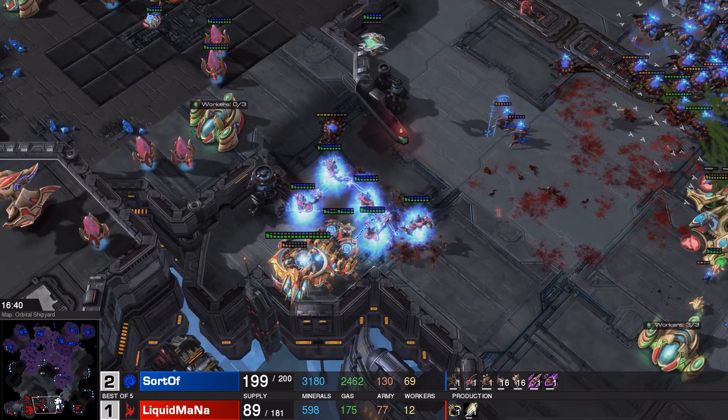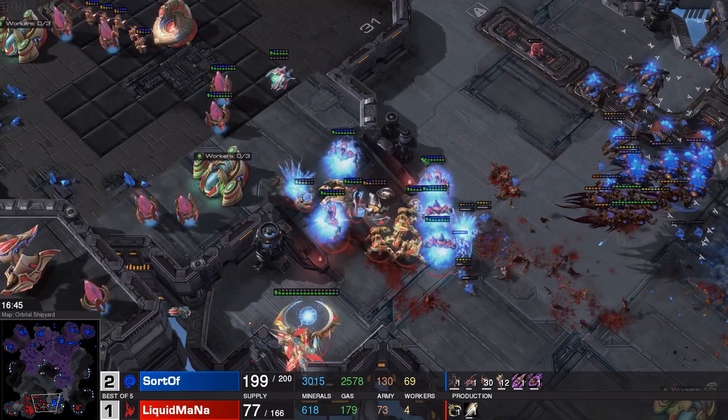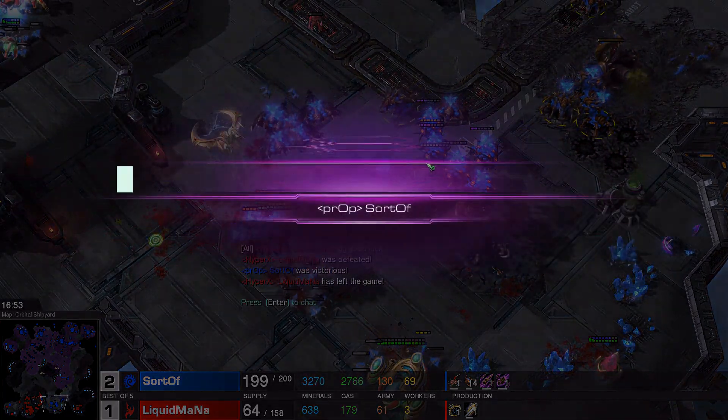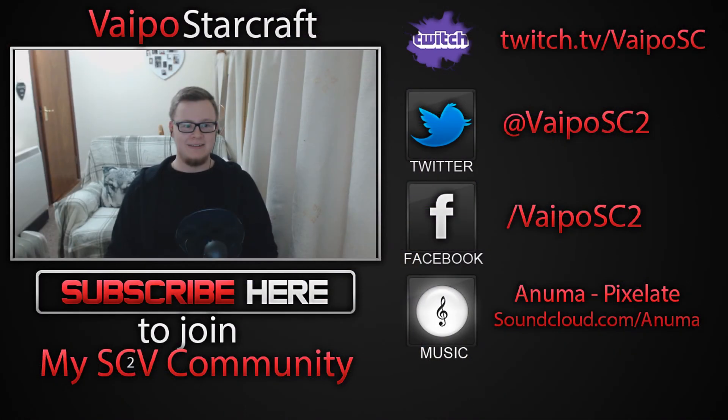This is the first series of Sortov that I'm casting — I haven't seen him in the other tournaments I've cast, so it's pretty nice to see him here and definitely a player to keep an eye on. Sortov takes game number four, bringing our series to three to one in favor of Sortov, and he takes the series. Very well played. That is it for our game between Sortov and Mana — a best of five which resulted in a three to one in favor of Sortov, with very good play using the Nydus Worms and the Broodlord-Ultralisk combo.